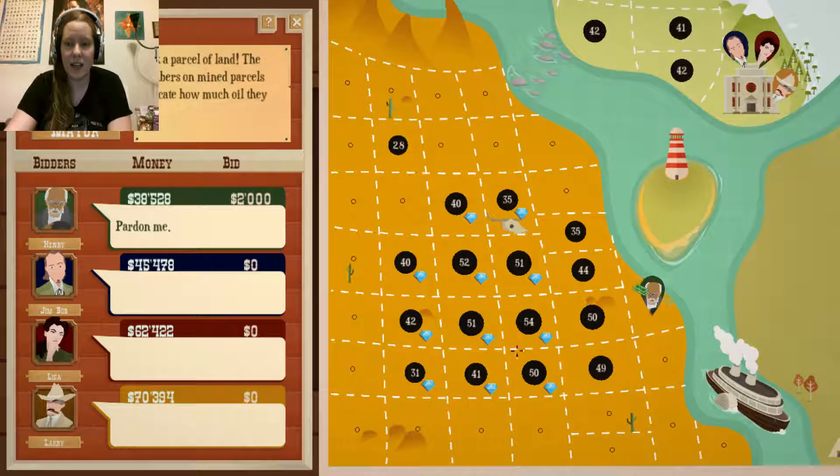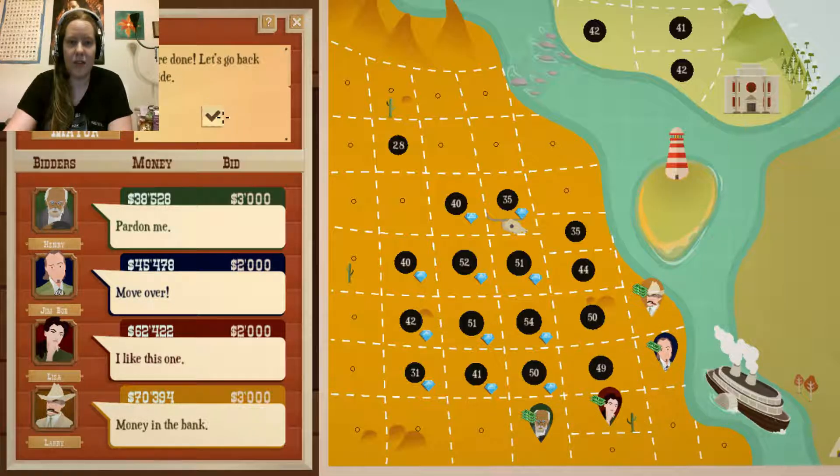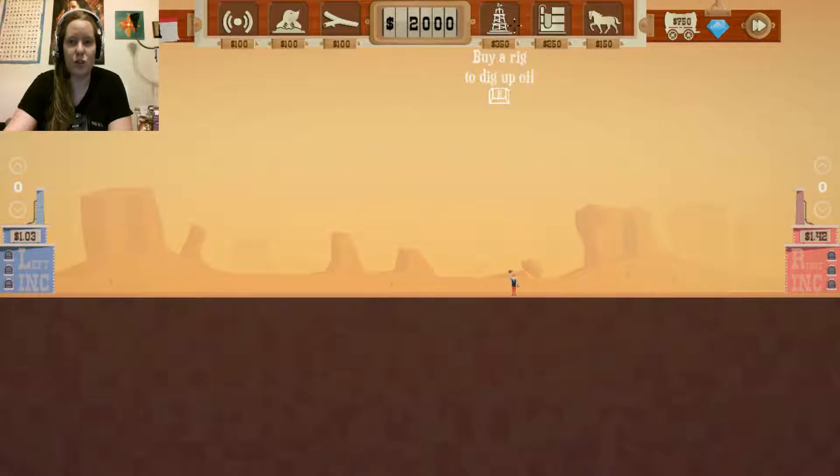I did get scanning. I want this one — no, butts. I'll take this one then. I feel like spending money on land in this version is just not worth it as much. Size 2 would be nice, as would width 3. Let's get width 3 and size 2. I think that's a pretty good set, so let's go drill some oil.